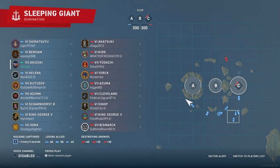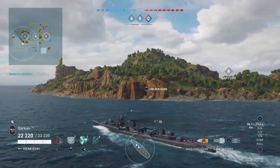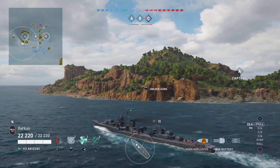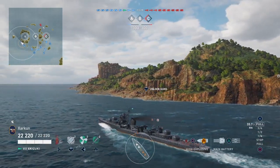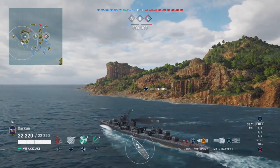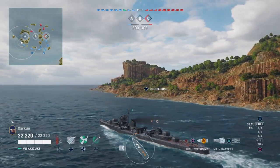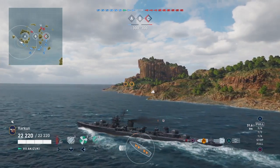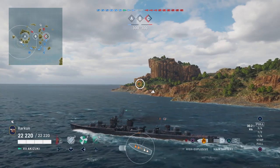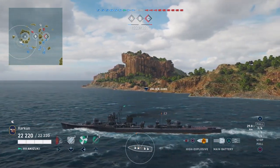We have two destroyers down there, clustered in a grid square with a battleship near an island far south of the Charlie Cap, as a friendly cruiser attempts to enter the cap, which is turning red because it is being flipped by the enemies. That cruiser effectively has no support and he's probably not going to last for too long.